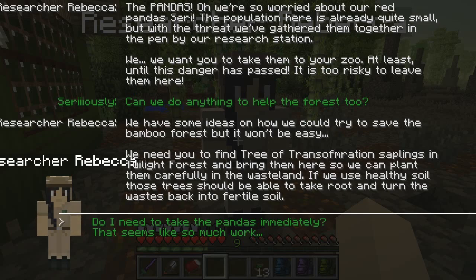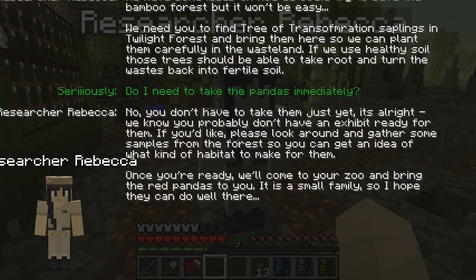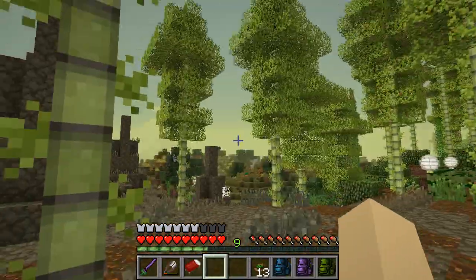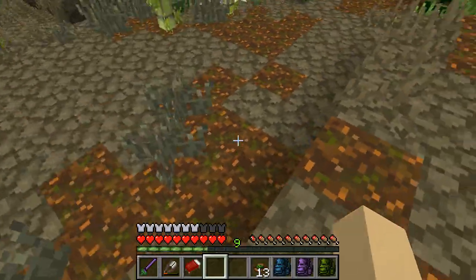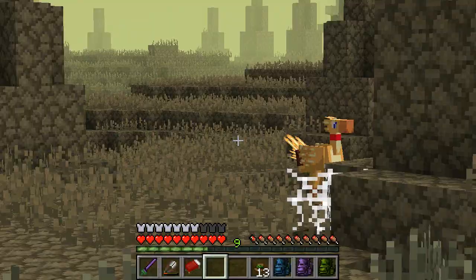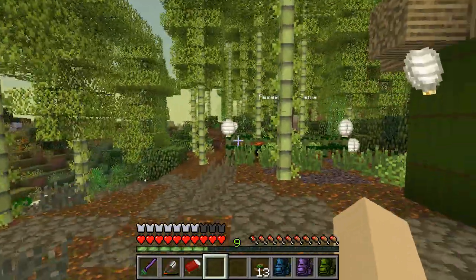Tree of Transformation saplings — I don't think I've ever found one in Twilight Forest before! But it makes sense: if they transform the soil, they might be exactly what we need to save this entire area and maybe my zoo too. Do I need to take the pandas immediately? 'No — we know you probably don't have an exhibit ready. Please look around and gather some samples from the forest so you can get an idea of what kind of habitat to make for them. It's a small family, so I hope they can do well there.'